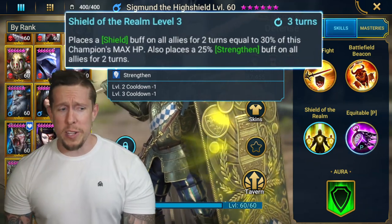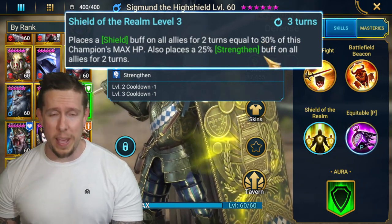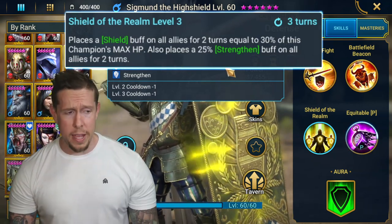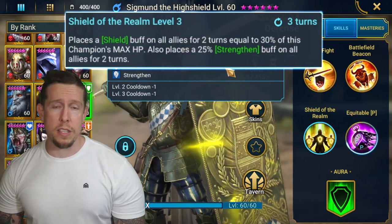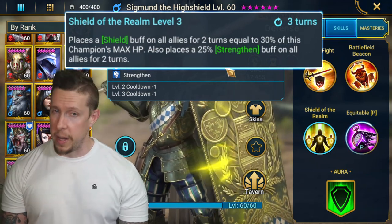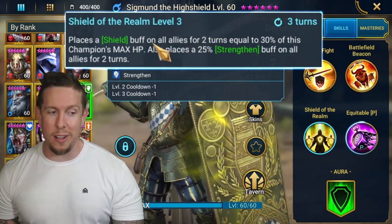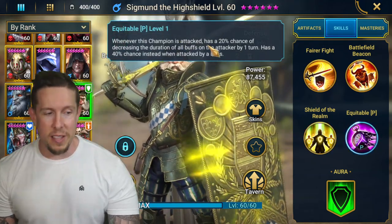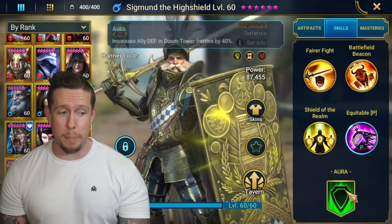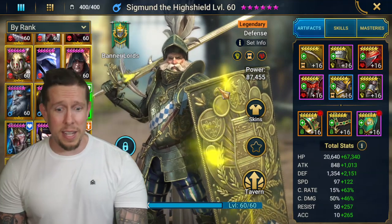On his A3 'Shield of the Realm,' a three-turn cooldown — we get a shield on all allies for two turns at 30% of his max HP, so you load him up with HP for a nice thick shield, plus strengthen on all allies for two turns. A lot of champions have increased defense or strengthen, but having both the shield and strengthen on a three-turn cooldown is great — only Frost King also does this. His passive gives a 20% chance of decreasing buff duration on attackers by one turn, 40% against bosses. Ally defense in doom tower battles by 40%. Sigmund is a really solid champion.